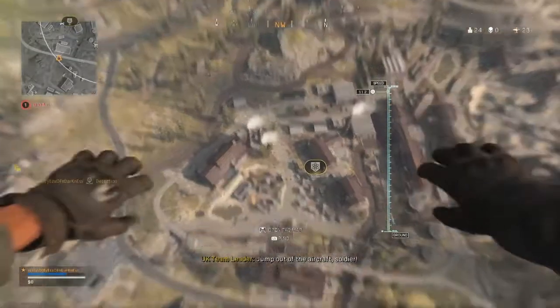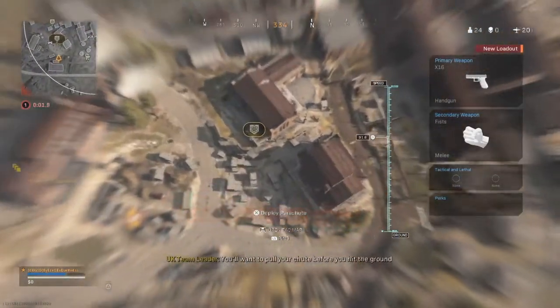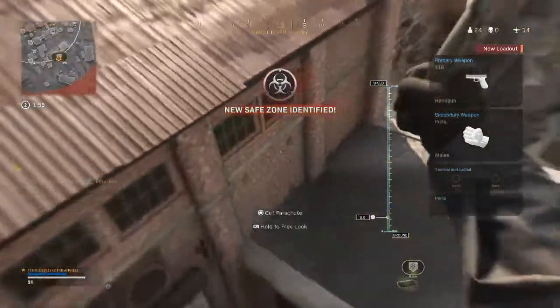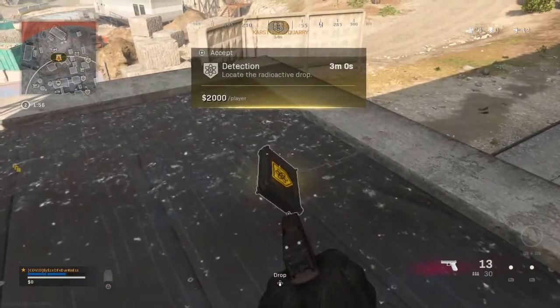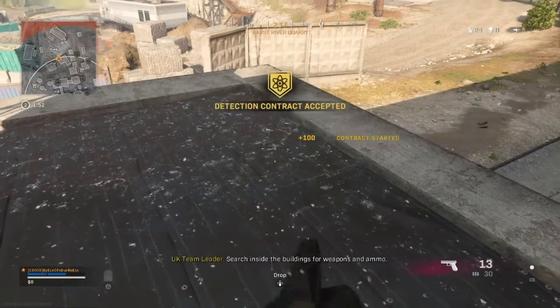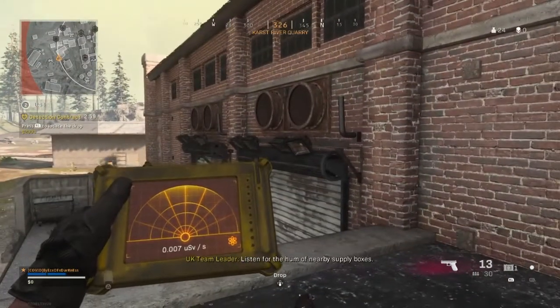Jump out of the aircraft as a soldier. You can glide away from everyone else, but you'll get on the ground quickly. Search inside buildings for weapons and ammo, and listen for the hum of nearby supply boxes.